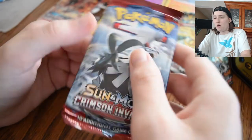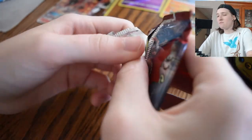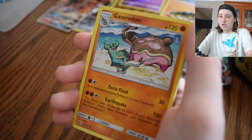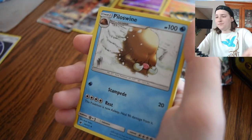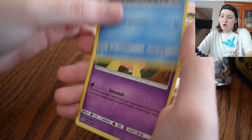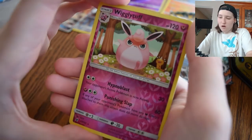And now we're on to our Sun and Moon Crimson Invasion. Like I said, sorry if you guys see the camera in this. I'm doing the best I can here. I believe this is four from the back as well. Here's a code card. Water Energy, of course. We've got Gastrodon. A Trainer Poking Red card. Poliwag. Weedle. Skitty. Starly. Corphish. Pumpkaboo. Interesting. And a Reverse Holo Wigglytuff.